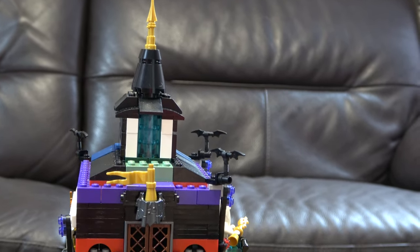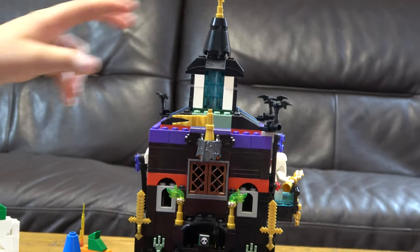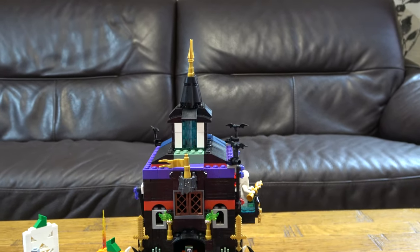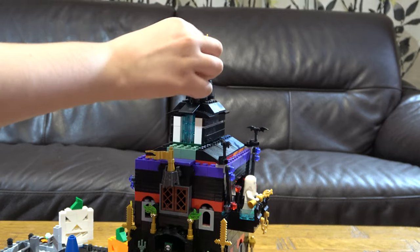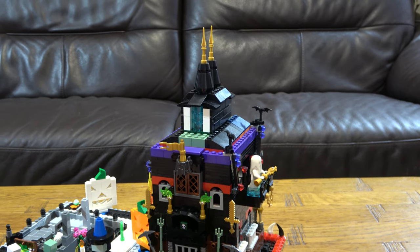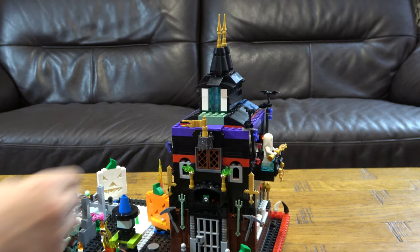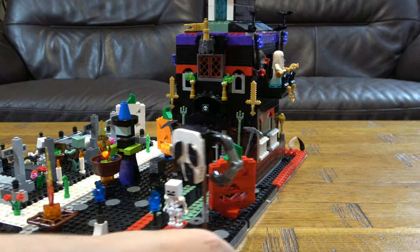You know how nearly every haunted house has a small little attic at the top with these little roof tiles — some have three, some have one, some have two — with little spikes on top to make it more intimidating? This house is so tall that you can see it for miles. Now, going on to the left side.